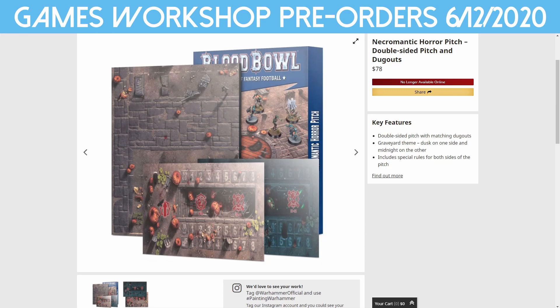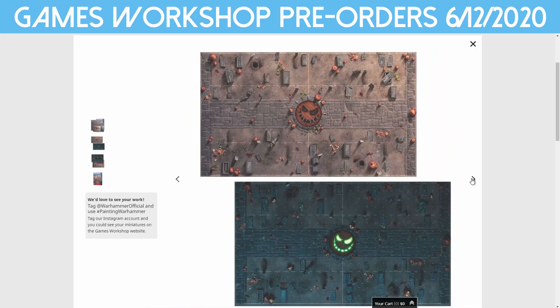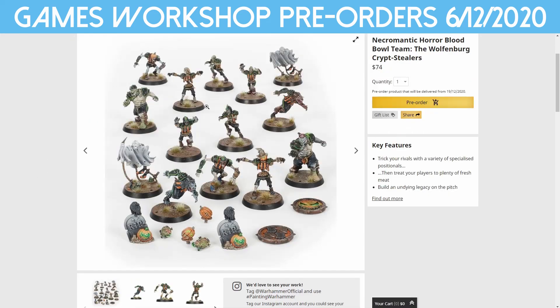So you do get the Horror Pitch — the double-sided pitch and dugouts for Blood Bowl. You'd probably still be able to get a few of these in store, or try some local game stores or find them online. Very cool pictures — I love the gravestones and tombstones. There'd be a mess to play on — why would you even want to play on that? You get a daytime and a nighttime side.